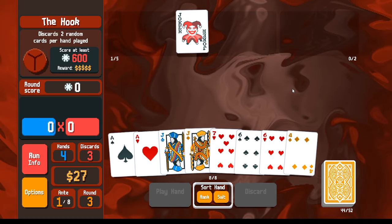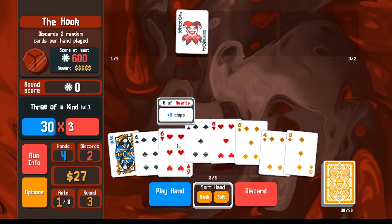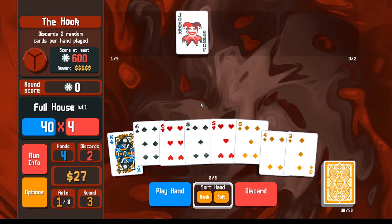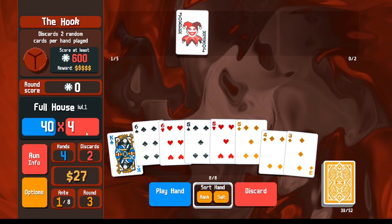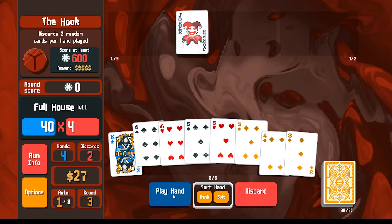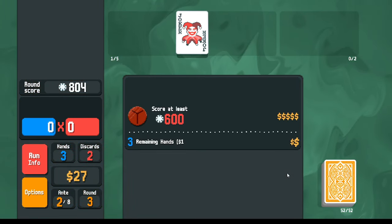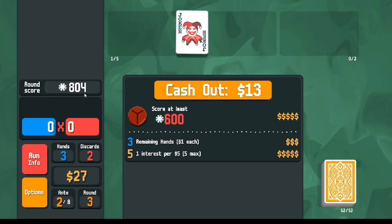Going into The Hook, I'm looking for even cards. I have a full house of fives and sixes — worth about 250 points. With four mult here, Even Steven gives plus eight, which will be times three, so about 200 multiplied by three — that's 600. Actually 800. So now I know next round I need 800 points; a full house with even cards will win the round for me in one hand.